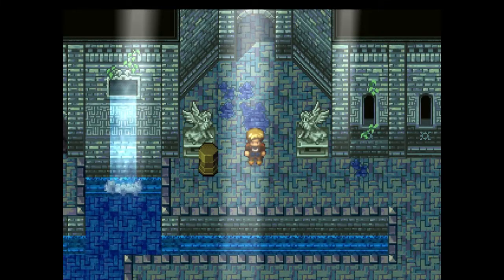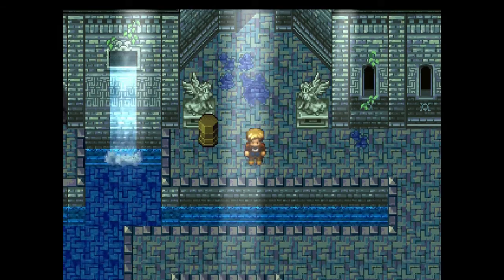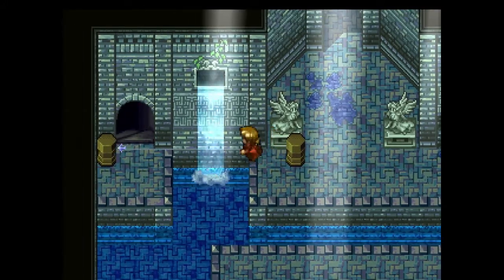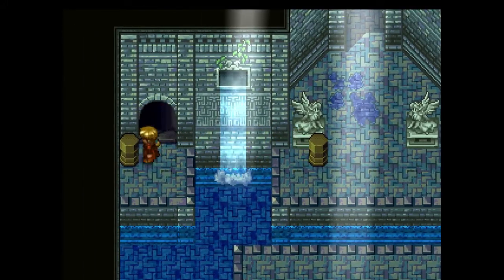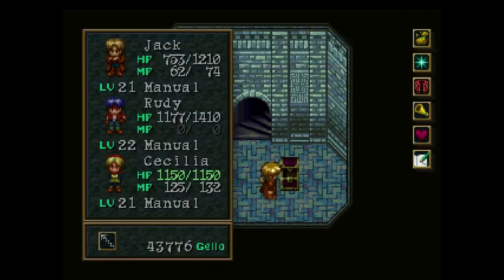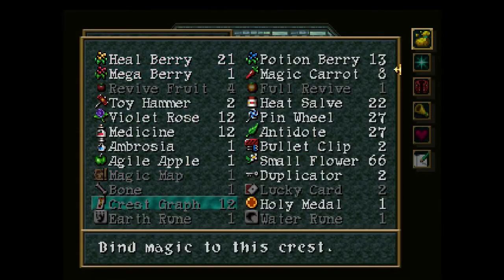Sorry for the random blackout. The area I'm in now is another Elu shrine. In order to get here, go from the shrine you were just in and take the teleportal into this one. Once you've done that, just head south through the doorways until you get to these pillars. Use the grappling hook, go across, and get your two freebie chests — two crest graphs.